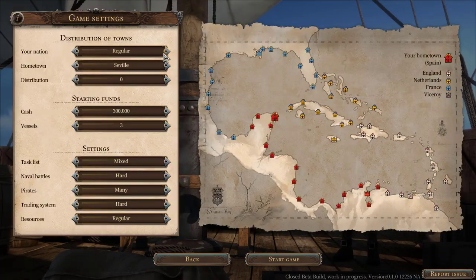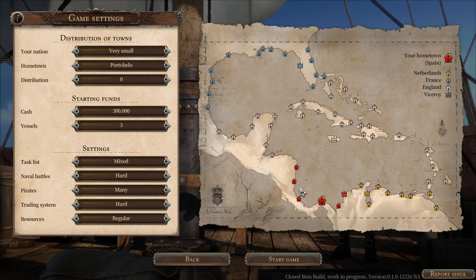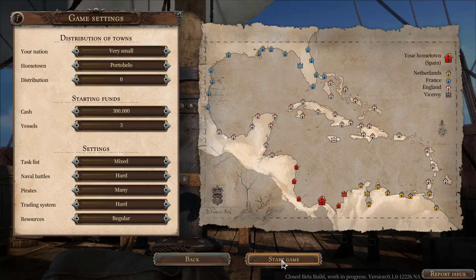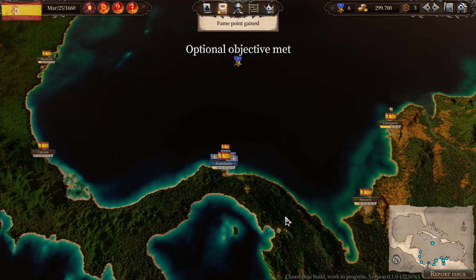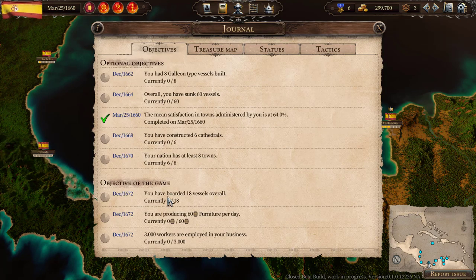We're going to do the exact same setup. I won't go through all that stuff again. We're going to do the very small setup down here in Portobello with the same settings, and let's take off. Now, the sad thing is we won't get the exact same objectives because those are generated each game when you start a new game. Let's see what our objectives are.